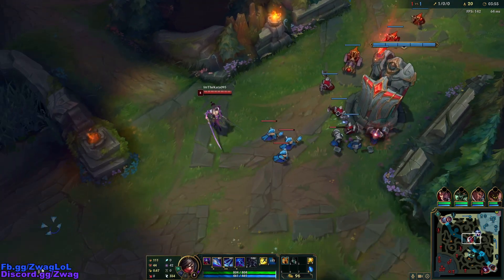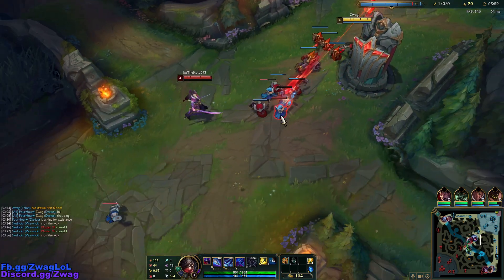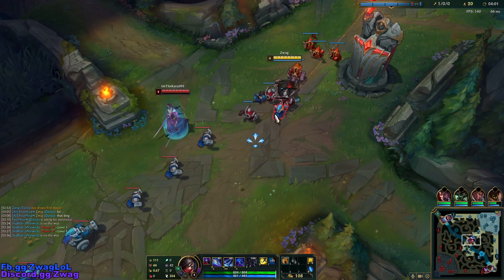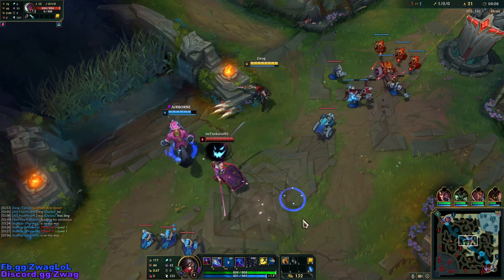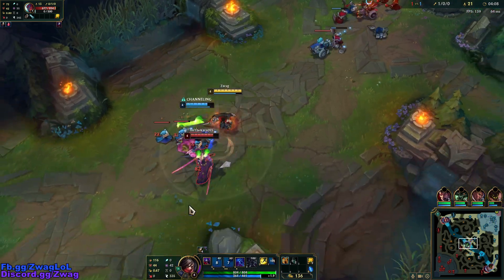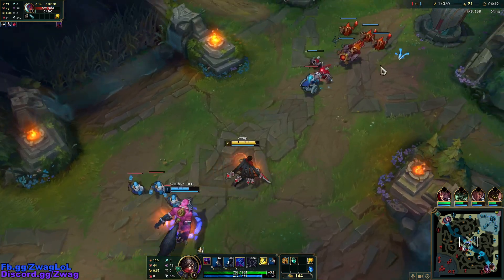We're going to max our W for wave clear. Yone doesn't have a way to escape - he has a dash, but it's always going to bring him back to that first location. But he had his Q there - that's okay.